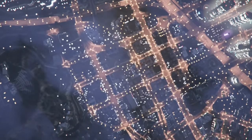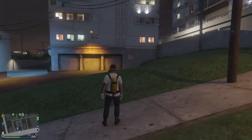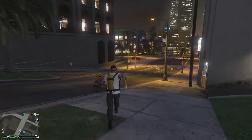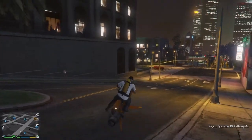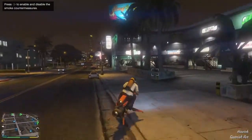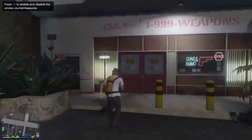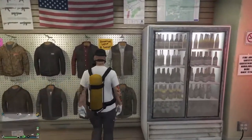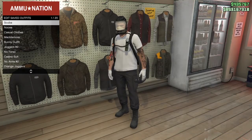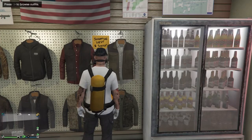You should then spawn into the exact same spot as where you spawned in for the job, pretty much exactly around the corner from the ammo store. I'm going to get on my Oppressor to make it faster. Go to the ammo store, go to the outfit section, browse outfits, edit the save, and overwrite the slot — it is now saved and done.